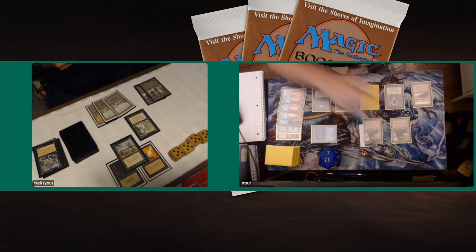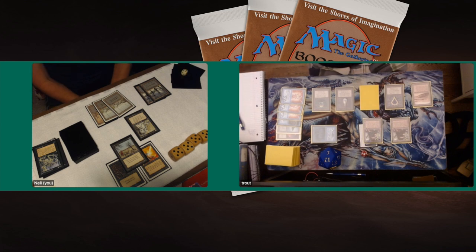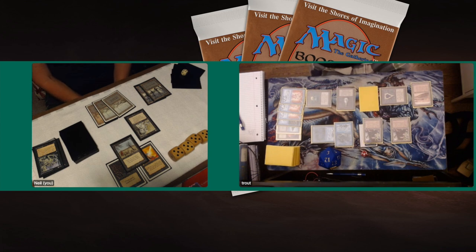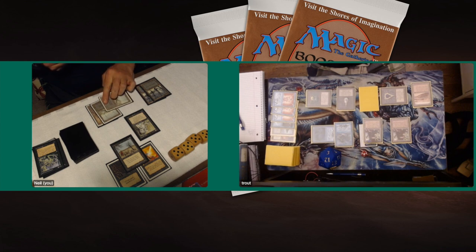Neil needs to take advantage of this momentum but can't find creatures. Trout plays a Vodalian Soldier — a 1/2 creature from Fallen Empires — finding the board. If you're Trout, next turn you could animate the Factory and attack with the Soldier, dealing at least one point of damage.